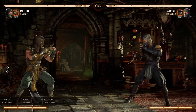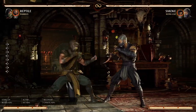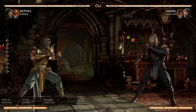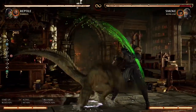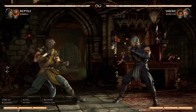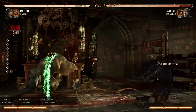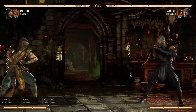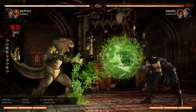Hey everyone, welcome back to Mortal Kombat 1. This video is going to be part 2 of my tutorial and guide series for this game, where I try to give you guys some helpful tips and tricks to get better at this game, improve your game, and get more dubs online. As always, if you like this series and these videos, give it a like, comment on what you would like to see next, and let's get into this. In this video I'm going to be covering more practice mode stuff, and I'm going to be showing you how to find counters to moves and strings which are just absolutely destroying you online or offline.